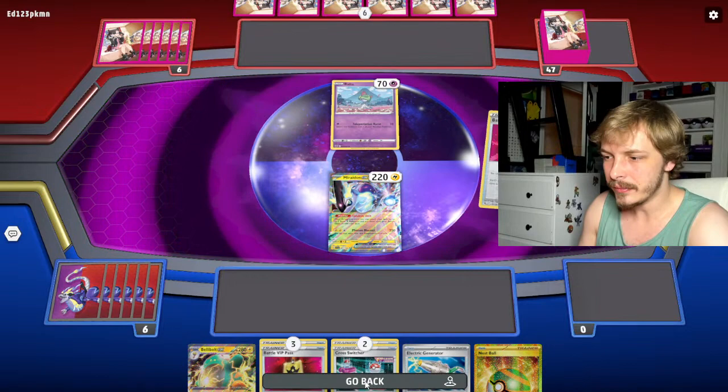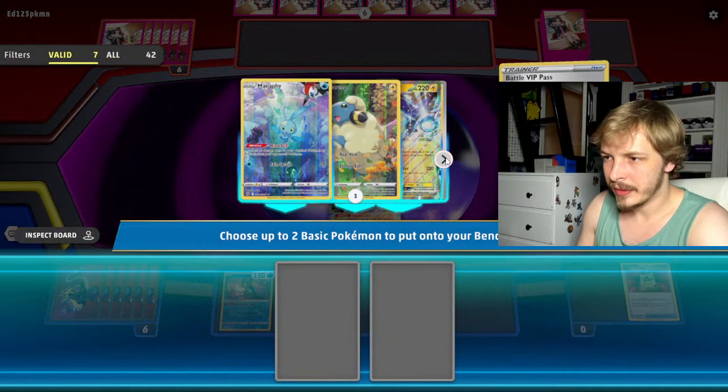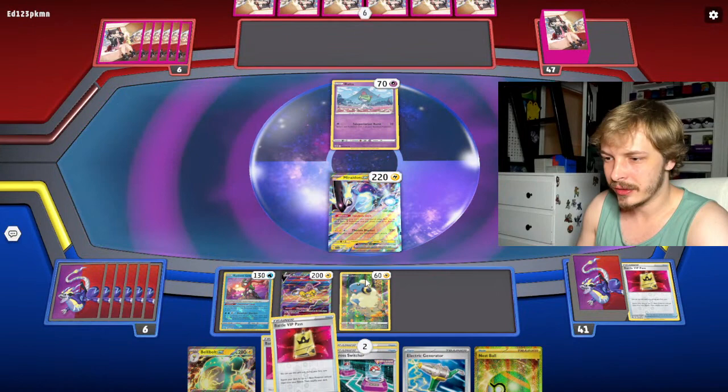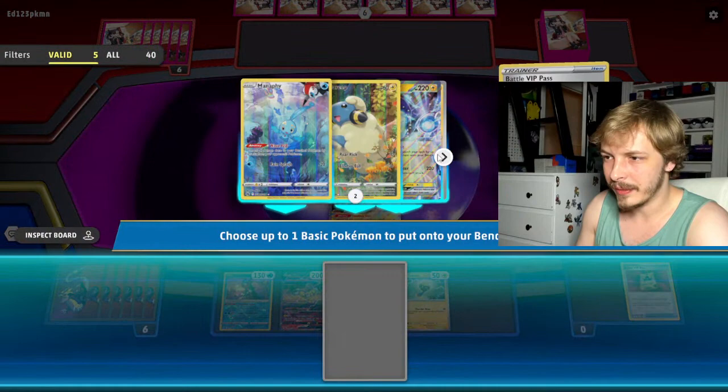I like this card — we're getting both of these just to draw a couple more cards. We'll show them all our Battle VIP Passes, get one Pokémon at a time just to mess with them. One more Battle VIP Pass — so stupid, dude. It's just so stupid. Let's do two Mareeps. Maybe we should view the rest of our cards — yeah, there's one Belly Bolt in there. I like what's going on here. Electric Generator got one — okay.